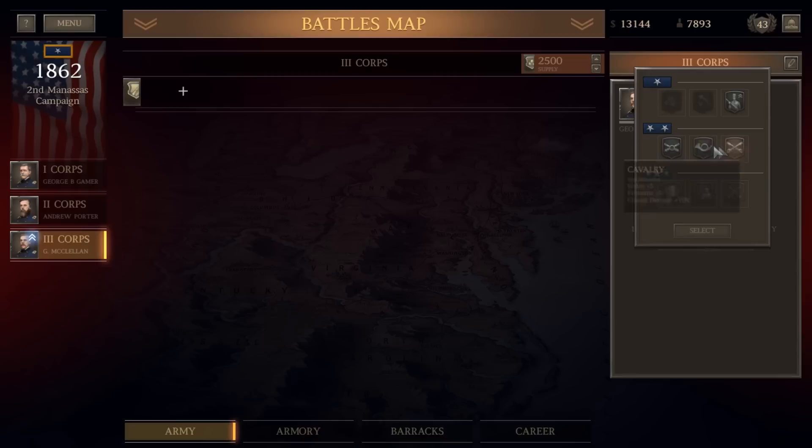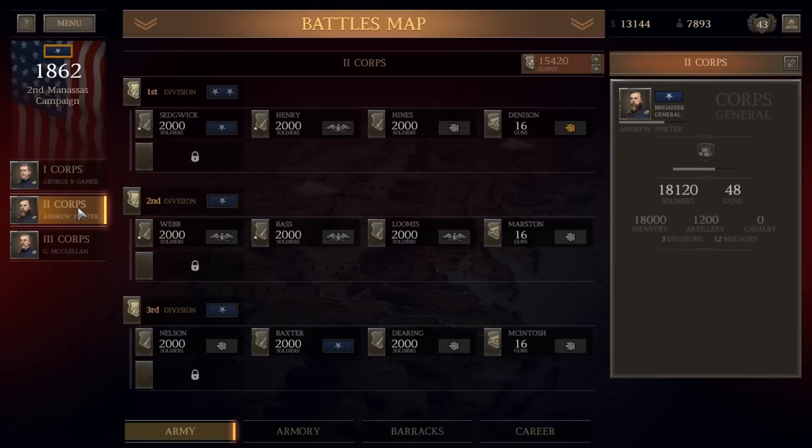McClellan gets two attributes since he is a major general. We can choose cavalry, infantry, or artillery bonus, and we're going to give him an infantry bonus because our units tend to be infantry heavy — and that's also fitting for McClellan. So you can see McClellan now has those two traits.